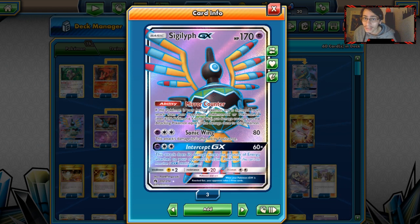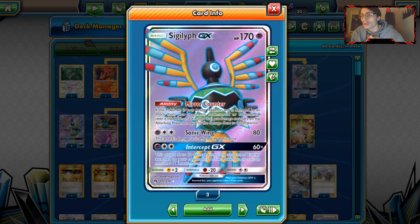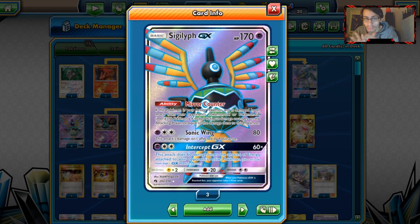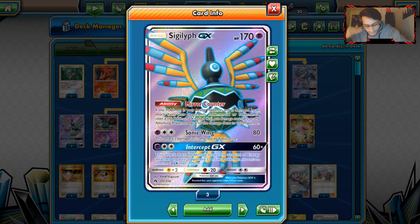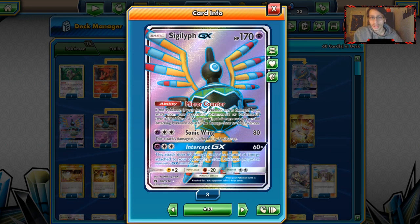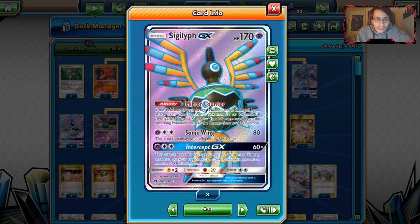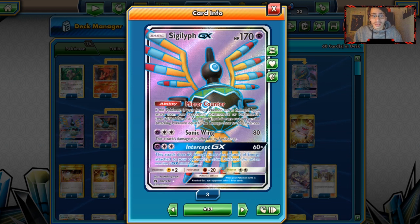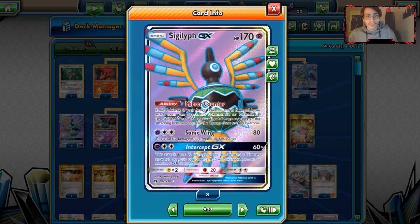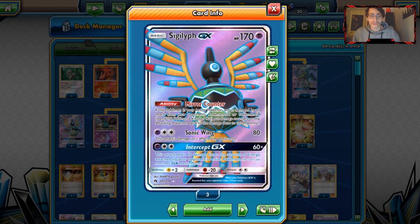The best part about Sigilyph is it can one-shot a GX — if a GX one-shots you and they do more damage than their HP, you knock them out too. So the idea is Sigilyph gets hit by Rayquaza GX for 230 damage, they take 230 damage back and get knocked out in return. Sigilyph return KOs a lot of Pokemon, which is pretty evil and annoying. That's the idea behind Sigilyph: just return the one-shot KO.